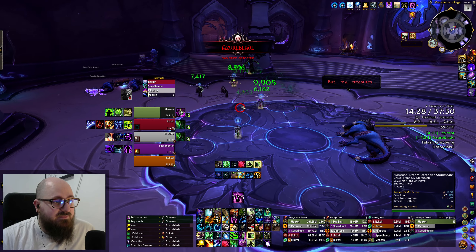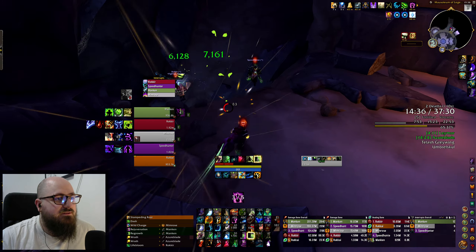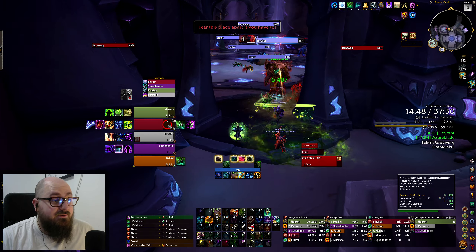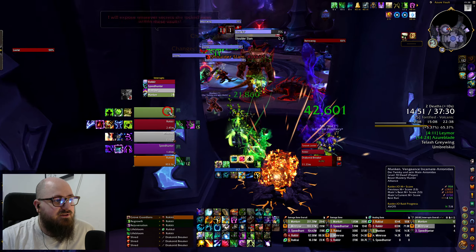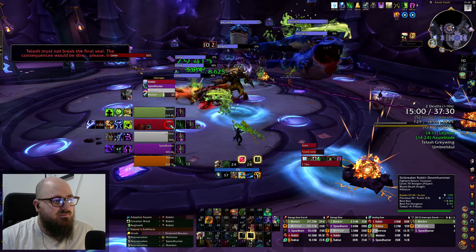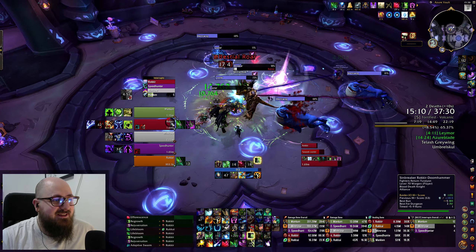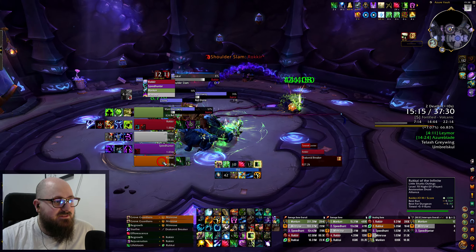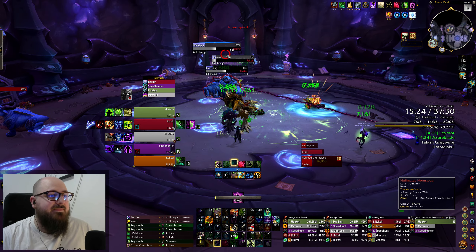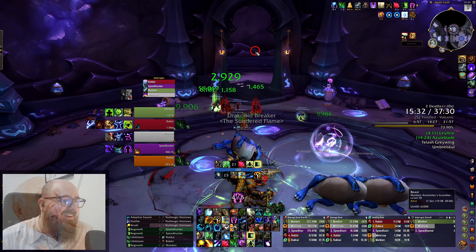Tank is keeping the boss close to the center, which isn't ideal. Two people died — we CR both of them. All three Lumpy Boys are out — it's serious business when all three have to come out. We use Convoke, then Wild Growth on the boss hopefully reaching more targets. Now we have Tree of Life — get Rejuves out, hot everyone up. I wish the tank used Death Grip on the adds, but the tank's a bit lost in the sauce.